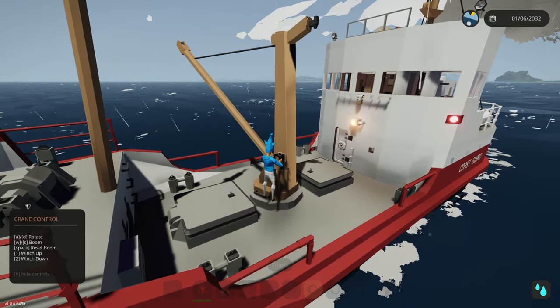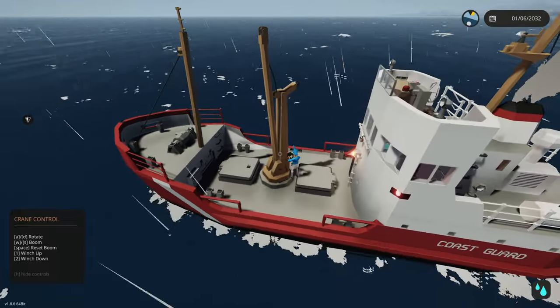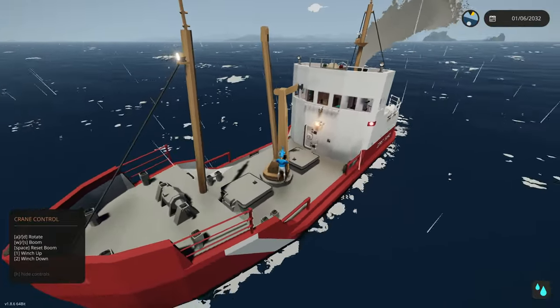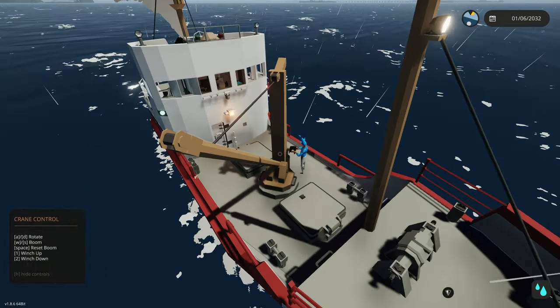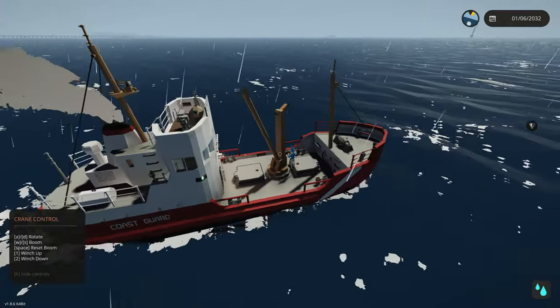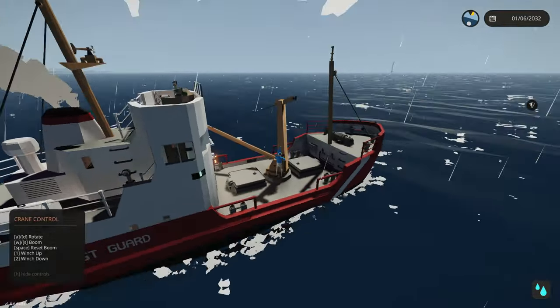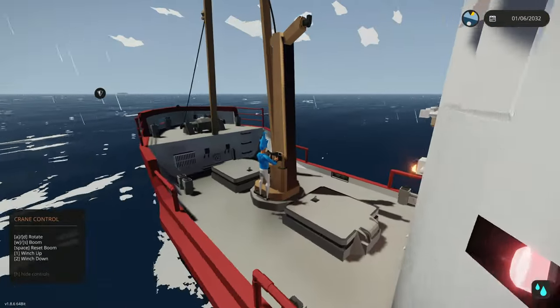Up here at the crane operator controller: A and D moves it left and right, W and S extends the crane down and up with a really fast winch. We can spin it around unlimited and use winch down to lower the rope. You could do some crazy stuff with this - like smack the helm with it.